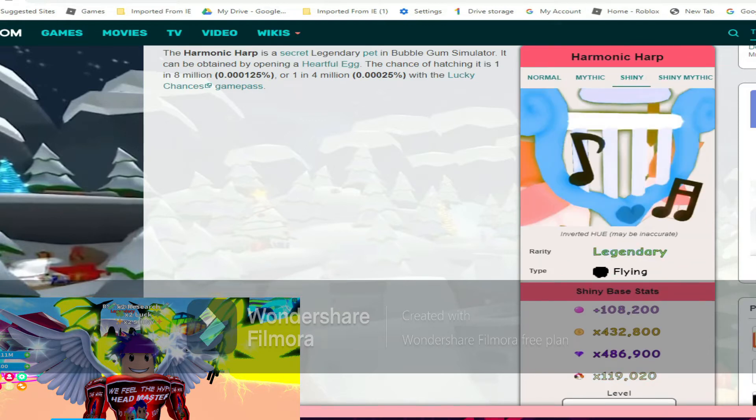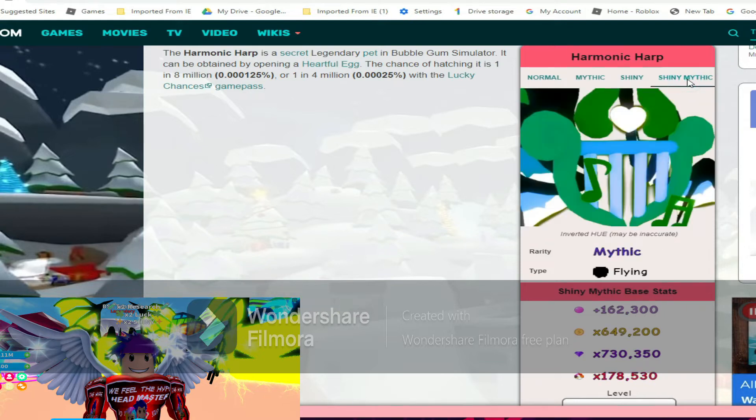The shiny harmonic harp is 108k bubbles, 432k coins, 486k gems, and 119k world currency. Shiny mythic stats go at 162k bubbles, 649k coins, 730k gems, and 178k world currency. That's pretty extreme — it just keeps getting better.